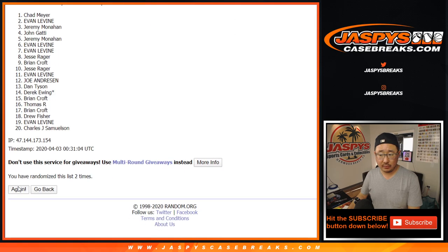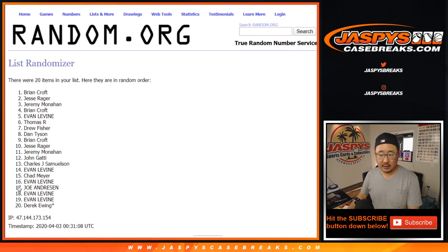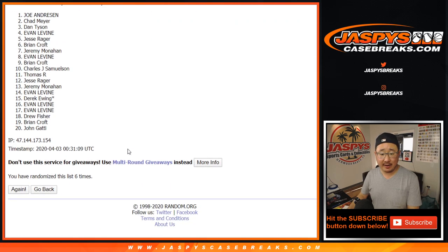After six rolls — congrats, Joe Andreessen! You've got that Topps Transcendent Tennis spot. I think we'll have like one or two more breaks to do, and then we can open up that Topps Transcendent Tennis. So I'm pretty excited about that. Congrats again, Joe.